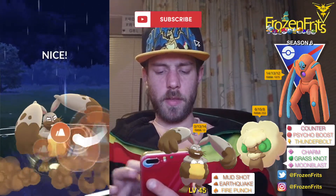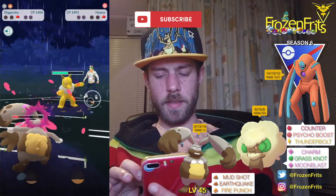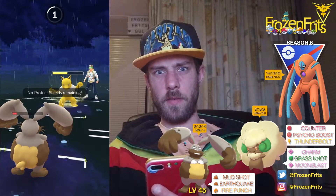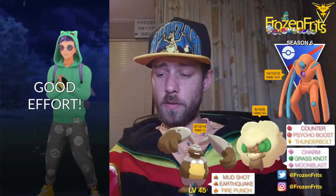He got the Hypno — can we take off an Earthquake? Yes, we're gonna take off an Earthquake. Will it be enough to take out that Hypno? No, of course not. Yeah, I'm not sure which level it is — 45, 46. Yeah, he takes us out so we lose that battle, so we're going on to the next one.